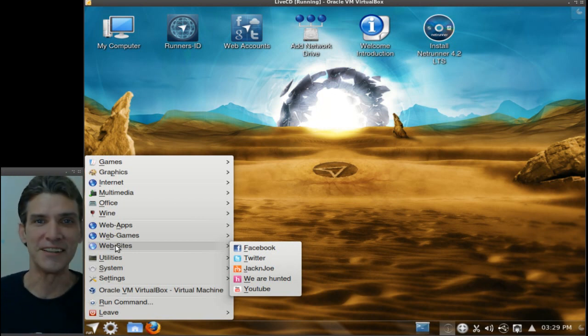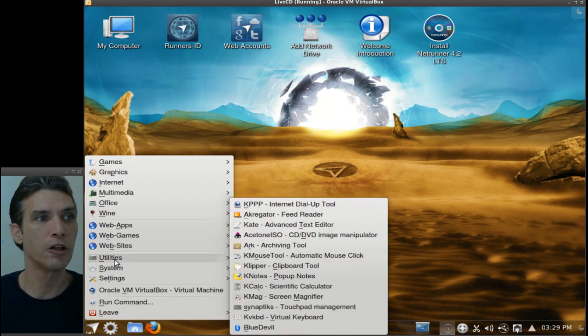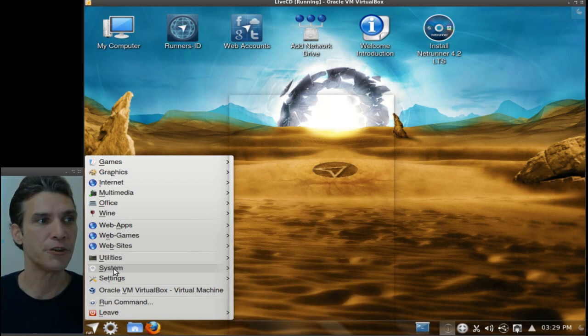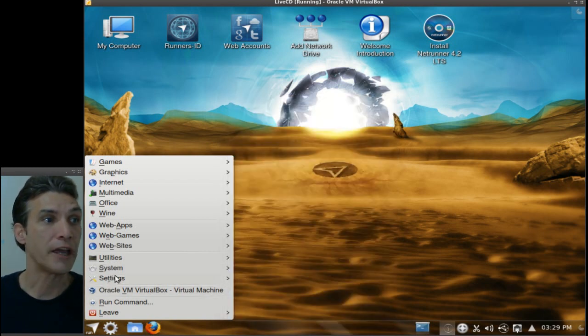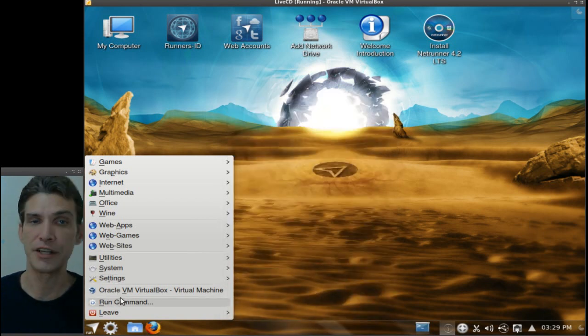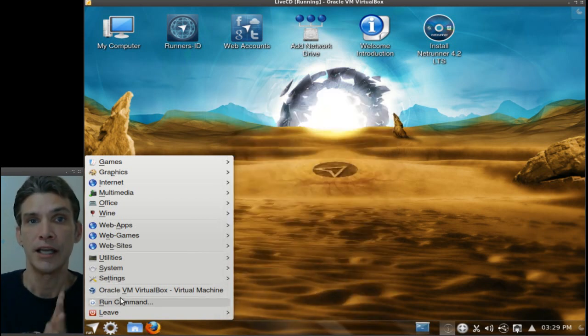We Are Hunted and YouTube are also there. All of your utilities to get the most out of the system are located right here, as well as your system settings. This is a wonderful system. It even includes VirtualBox — a nice quick launcher to that — so for those of you who absolutely have to have a certain Windows program that just won't run in Wine, VirtualBox comes preloaded so you can load it into a virtual environment.